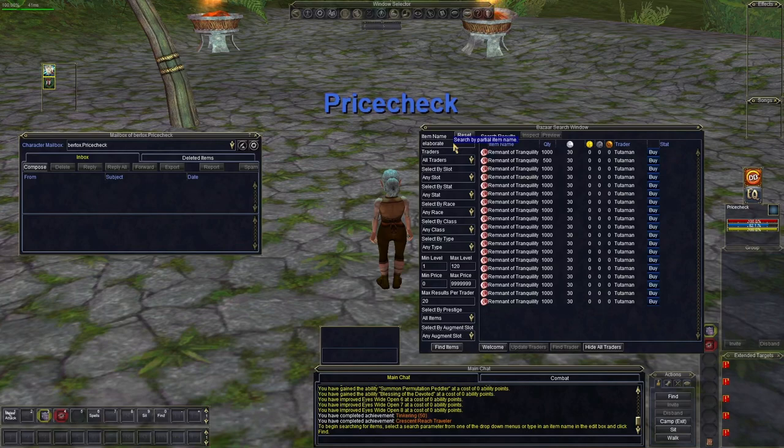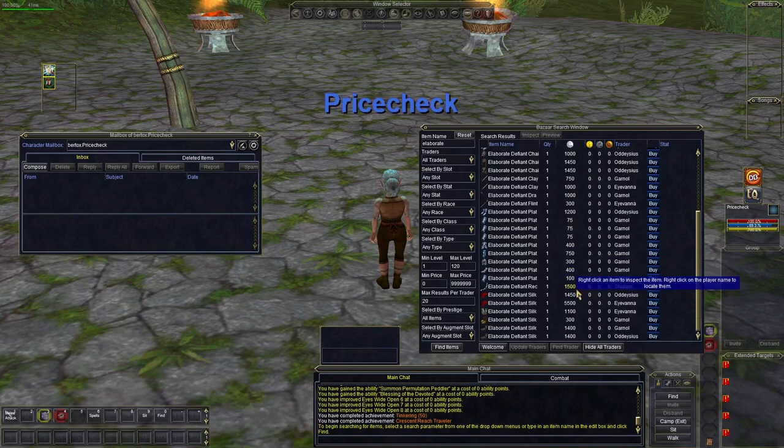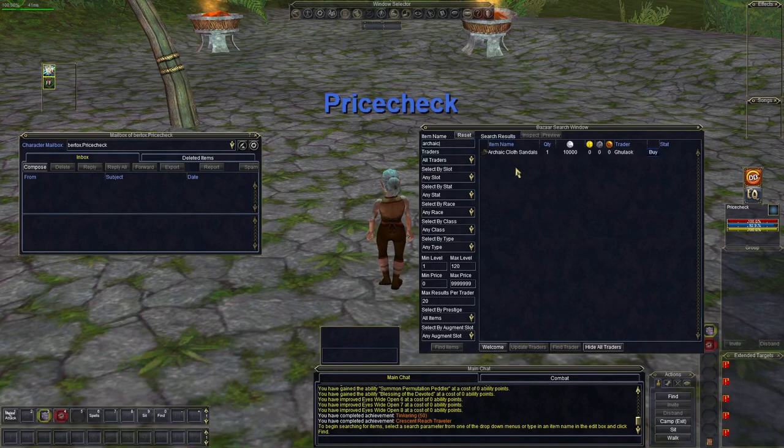Let's look at what Elaborate gear goes for in the bazaar. 1,400 plat? Look at that Elaborate Plate — 12,000 plat? That's just ridiculous. Now here's the real kicker: let's look up Archaic gear. 10,000 plat? Are you kidding me? If you know about Remnants of Tranquility, you're not going to be buying from them.